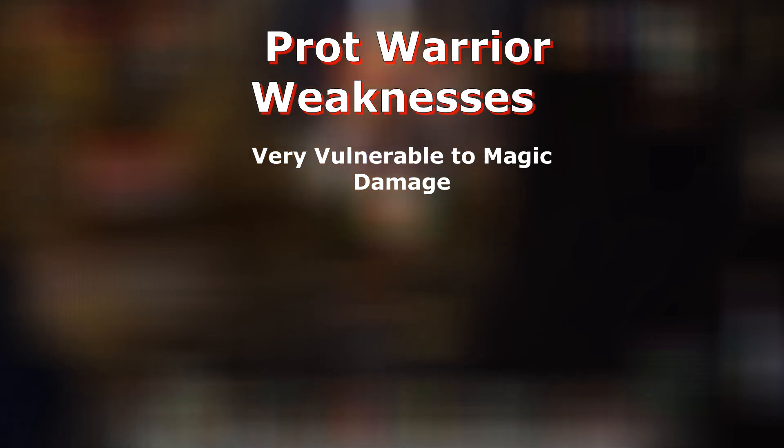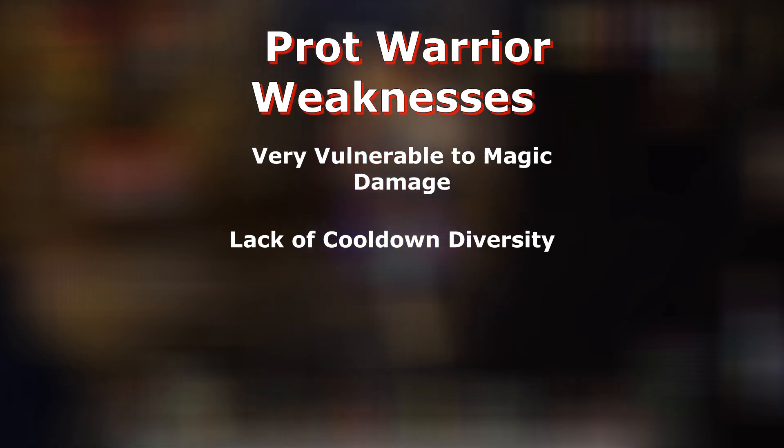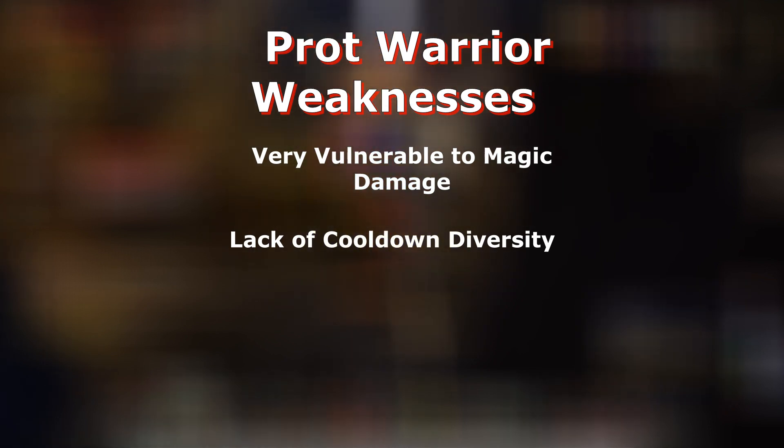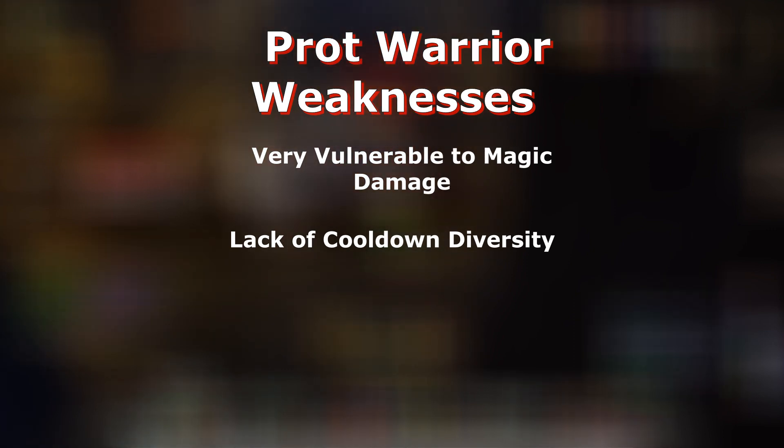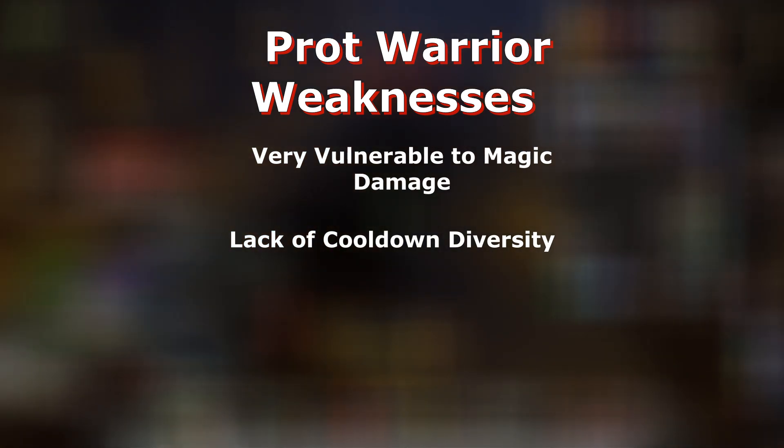The next weakness, which goes hand in hand with magic vulnerability, is that warriors don't have a lot of cooldown versatility. We've mentioned Last Stand and Shield Wall, and to a lesser extent Enrage Regeneration, but that's really it. Shield Block handles physical mitigation, but if a hit is hard enough Shield Block won't do it — you have to rely on Shield Wall or Last Stand, and once you've used one of your two major cooldowns you really have nothing left. Spell Reflection is very niche — it only works on projectiles aimed at the warrior and can't reflect breaths or AoE pulsing damage, so it isn't reliable for consistent magic damage.